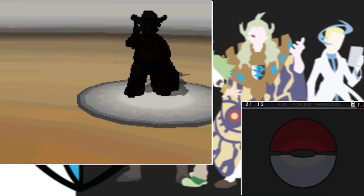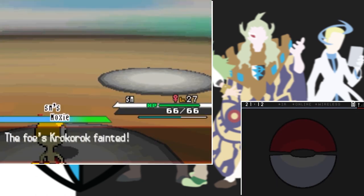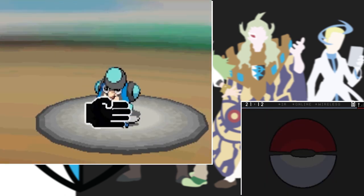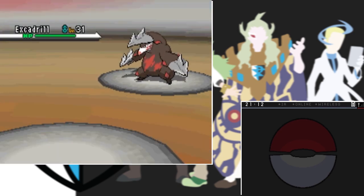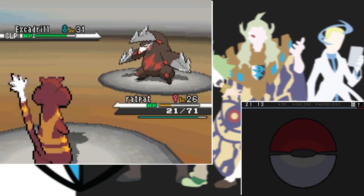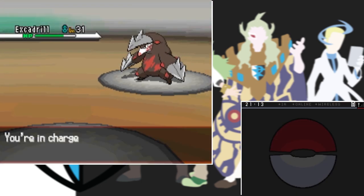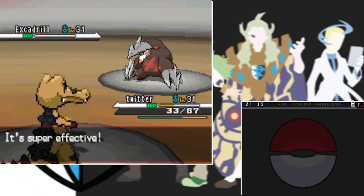We go into the mine to challenge the gym leader Clay himself. Smash one-shots his Krokorok with Brick Break. Next is a frog-like Pokemon which goes down to a Dig and Brick Break. Last is a big mole who takes down Smash, so I switch into Rat Pat, Retaliate him, put him to sleep with Hypnosis, and confuse him too. Eventually Rat Pat goes down when he wakes up, so I switch in my own Krokorok to finish with a Dig. We get our fifth gym badge.